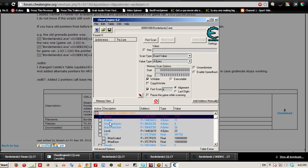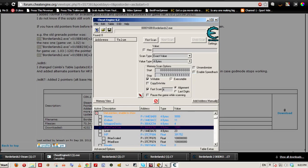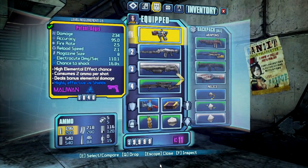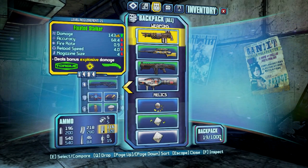We can change any of these values. We're going to start with the backpack size, so click on that. My current value is 26, so I have 26 slots. Double click on it and change it to 1000. Since the game is in the background you can click on the icon, press I for items, click on Backpack — and there you have it, 1000 slots for the backpack size. Pretty cool!